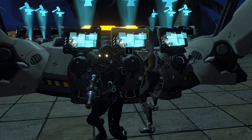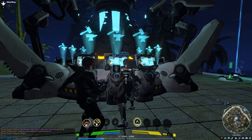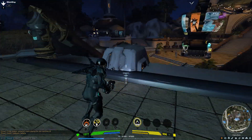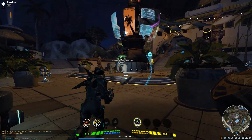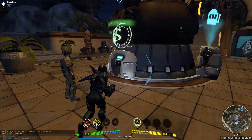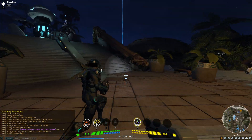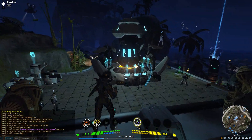All things crafting are going to be done in one of two places. The first and most important is right here, the molecular printer. And the second is the marketplace terminal, which can also be accessed by pressing T. Let's start out with the first and most important, which is the molecular printer.